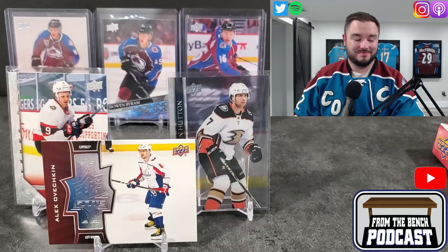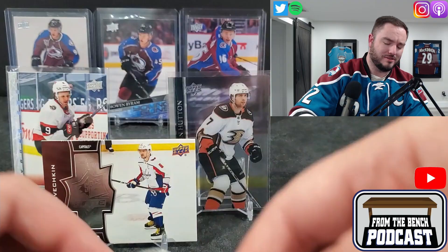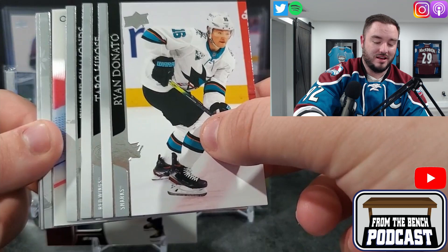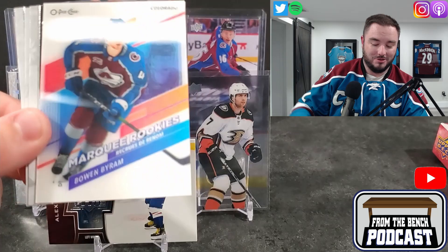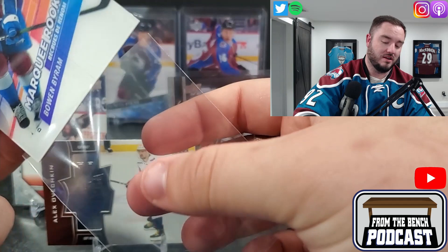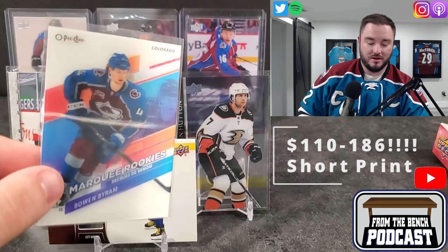I just keep pulling checklists out of everything. Opened up an older hobby box — 2018-19 I think — a couple episodes ago and hit the checklist in that too. What is this? There you go — a Marquee Rookie. This is kind of the old school style — I'm pretty sure everything was like this back in the day, where you move it and the view changes. Boom — Bowen Byram! Not a terrible hit for me as an Avalanche fan.